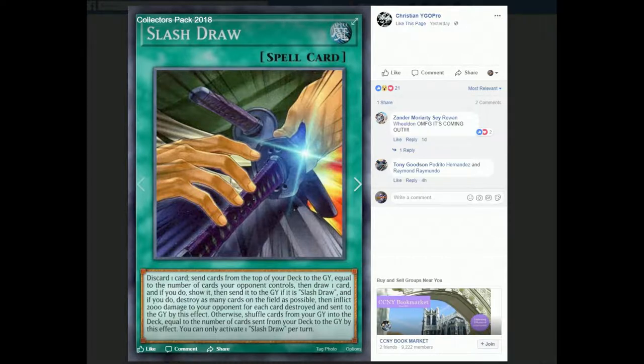I heard people talking about this card in Sylvans, saying Sylvans with this card is so good. But Sylvans can't manipulate past two or three cards from the top of their deck consistently — maybe four, but that's really it. So your opponent would have to have exactly four cards on board when you activate Slash Draw. And if they have anything to chain to it, the whole plan can get ruined.